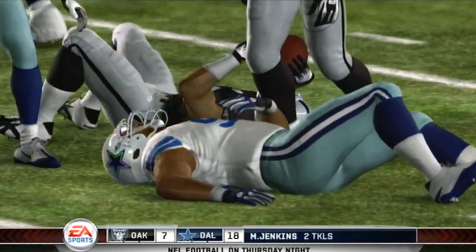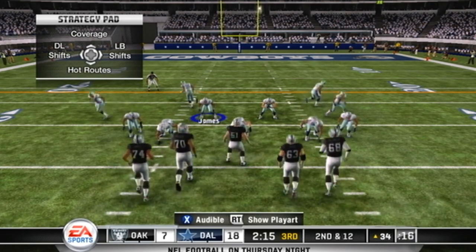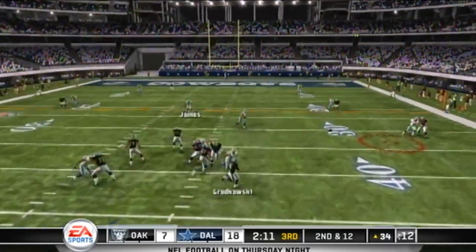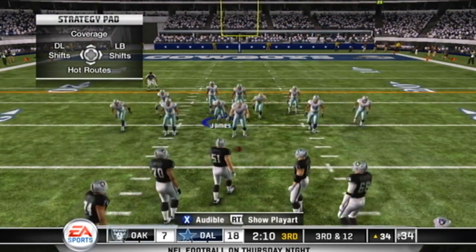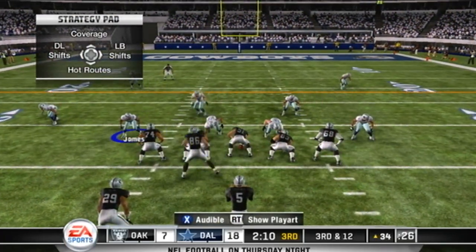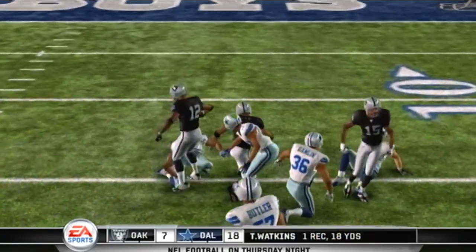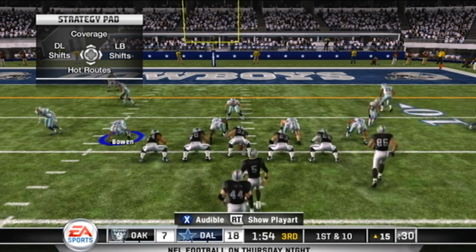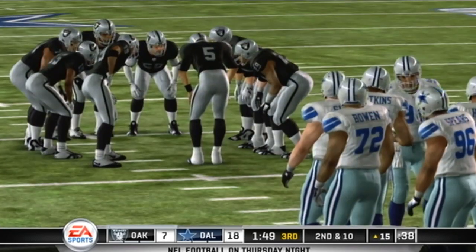Gives it off — he's dropped for a loss. There's an injury on the field; looks to be a Cowboy in some pain. Second down, now 12 to go. Rolling out to his right — the pass is knocked away. Third down coming up after that incompletion. The pass is away; he's tackled at the 15. The Raiders are continuing to find success throwing the ball — the pass protection is solid, but the defense is playing very conservatively, allowing receivers to get open.